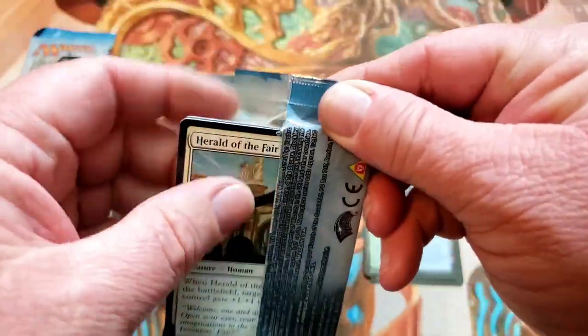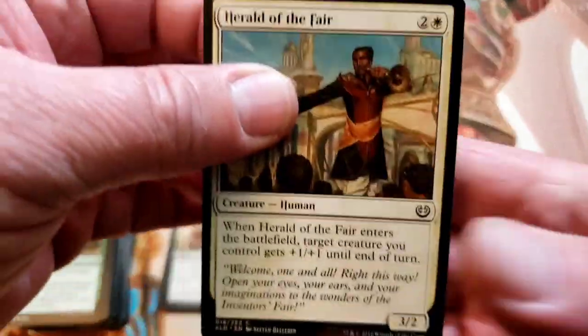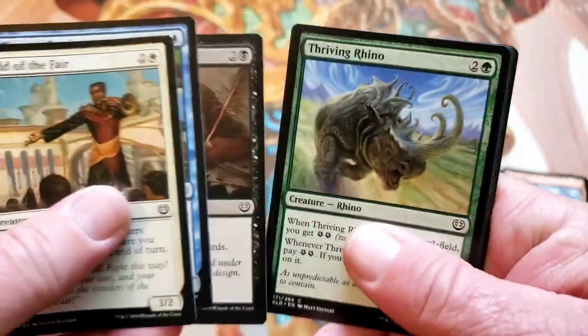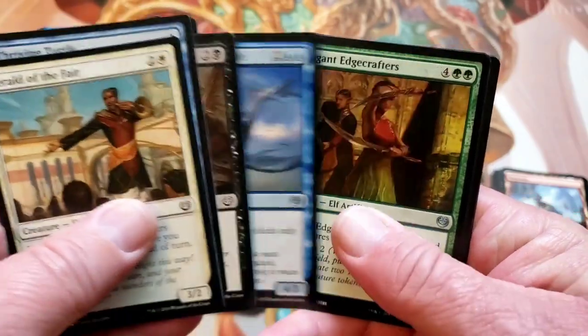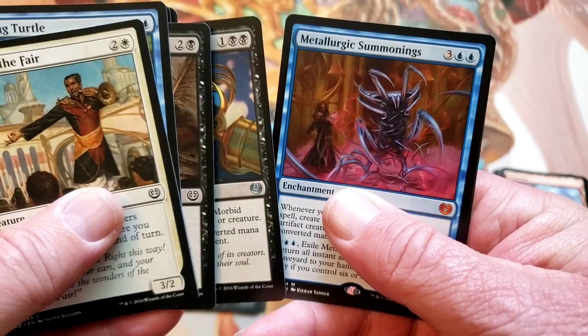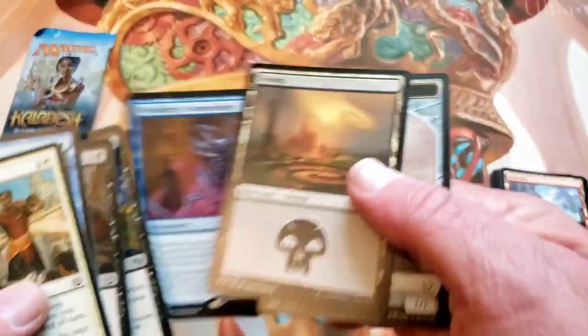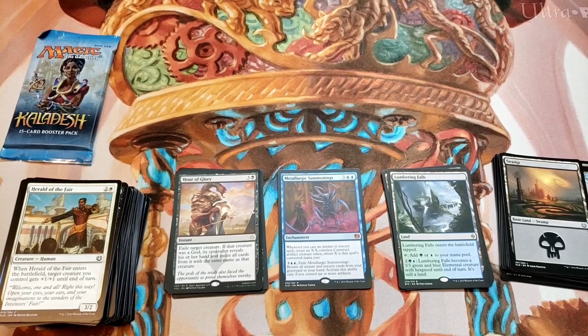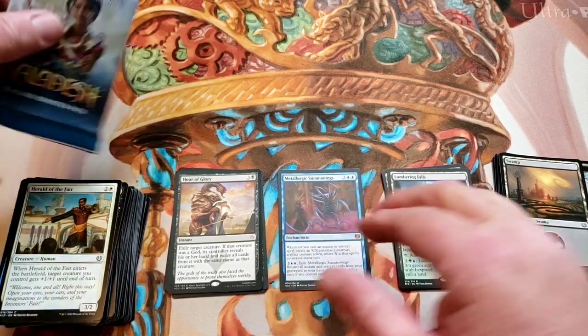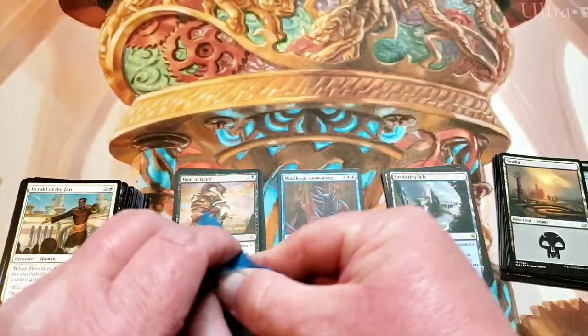Kaladesh, baby. And of course this set — look at these. These are missing the inner foils too. This was where we hit that Sol Ring. Festivities. Timing. Edgecrafters. Metallurgic Summonings — we like those. That's our first mythic. Whenever you cast an enchantment or sorcery, create an X/X colorless construct artifact creature token where X is that spell's converted mana cost. Return all instances of sorcery from your graveyard to your hand — activate this only if you control six or more artifacts. I might actually use that in the little Izzet deck that I'm building. That might be fun to play.